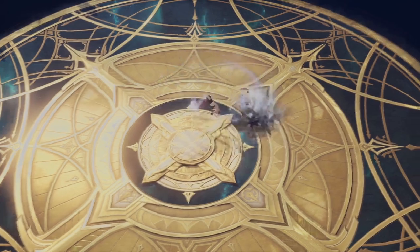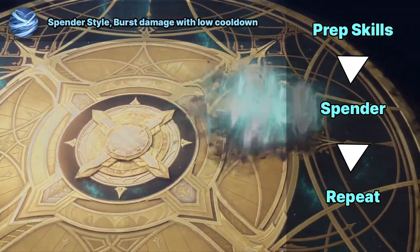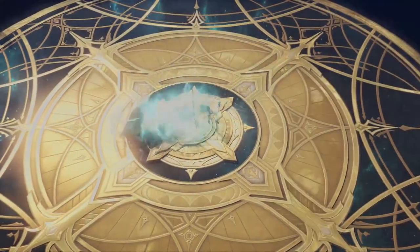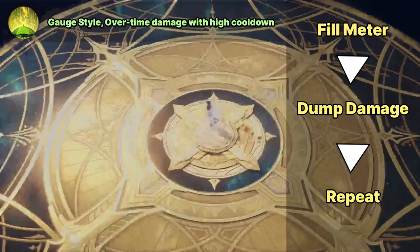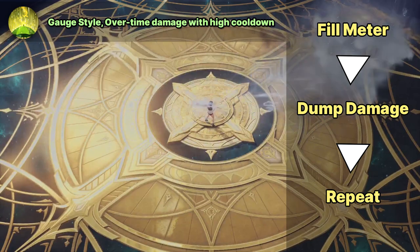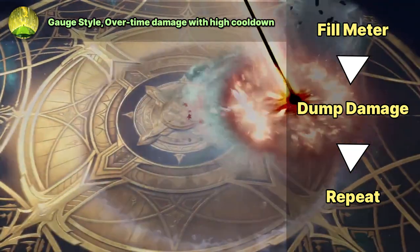For playstyle and quick rotations: Winifurry is a burst damage spender style with low cooldown — you need to use your prep skill then use the spenders to pop it. Drizzle is an overtime damage cage style with high cooldown — you need to fill up your gauge before your main damage skill comes back on cooldown and dump everything during your identity.